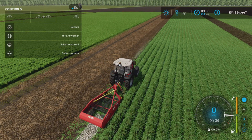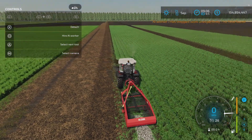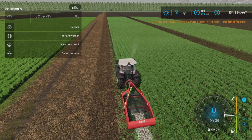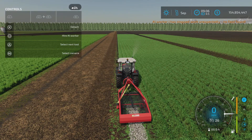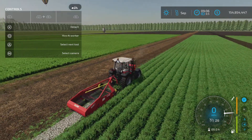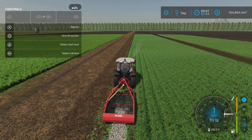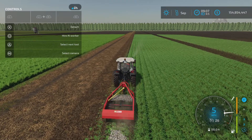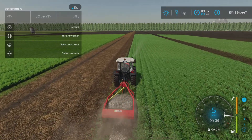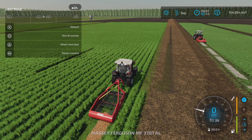One important thing to note: this looks like an issue with the new crops — you cannot hire a worker. It won't recognize the field. This seems to affect most of the new crop harvesters, though a couple of harvesters do work with workers. This one does not, so don't expect a worker to operate it.